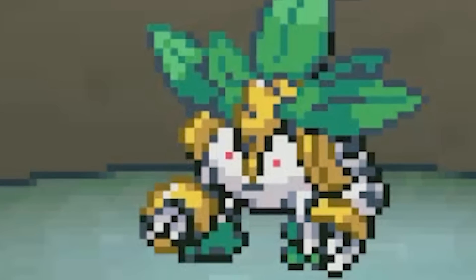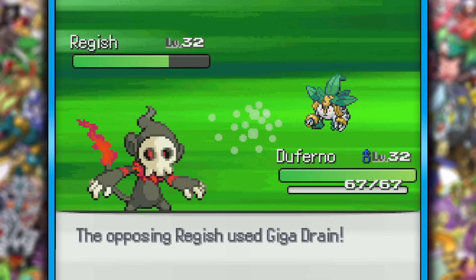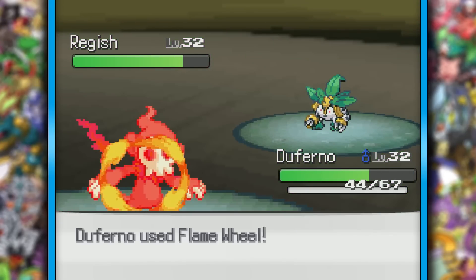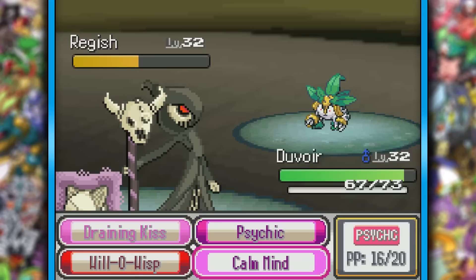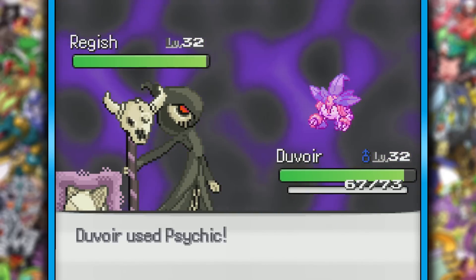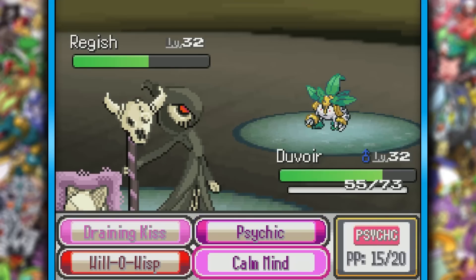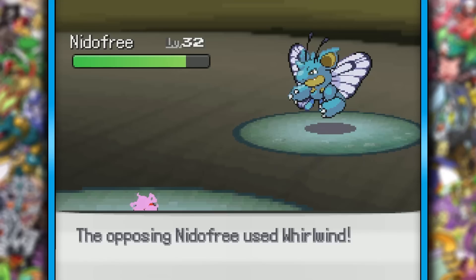Dugong wasn't really making any progress, so I went into Duferno instead. This thing isn't Grass-type though, so our Flame Wheel did absolutely nothing. This thing is a wall, and it had Moonlight. Duferno did end up biting the dust, so I'm hoping Duvoir can put in some work. I got a Calm Mind up as he Moonlighted. Assuming it was Poison-type, two Psychics were enough to KO after a second Calm Mind. Needlefree was up next, but she whirlwinded us into Duton — bad idea, considering I have Spark.